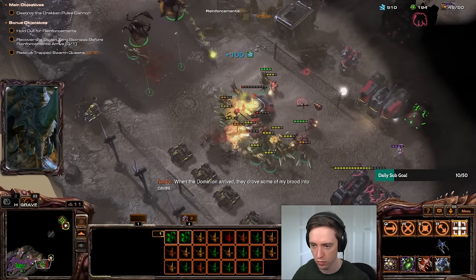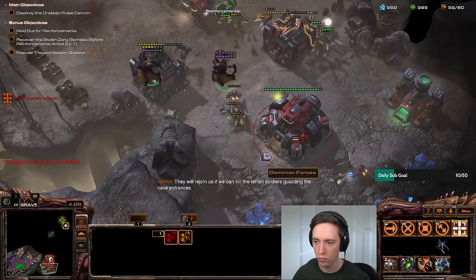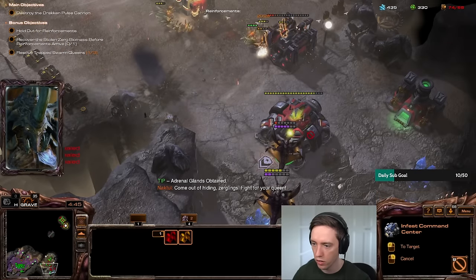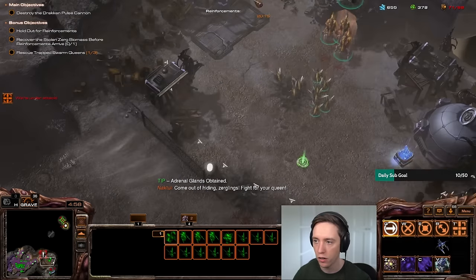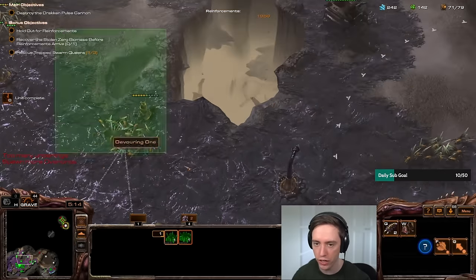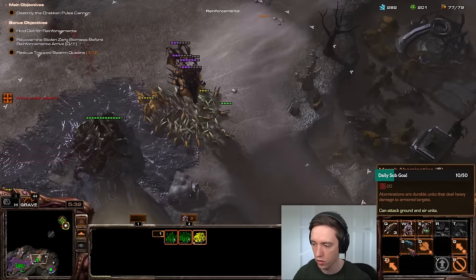When the Dominion arrived, they drove some of my crew into caves. They will rejoin us if we can kill the Terran soldiers guarding the cave entrances. How do I infest a Command Center? It must have 50% HP or lower. Okay — it's basically like a Pokémon, you can't start throwing Pokéballs early. I'll continue getting some more upgrades. I'll make an Abomination when I can make it. The Abominations seem kind of fun.